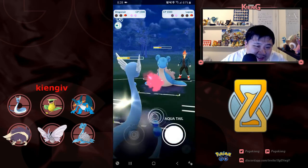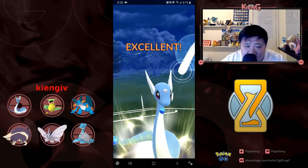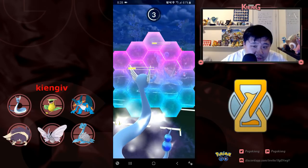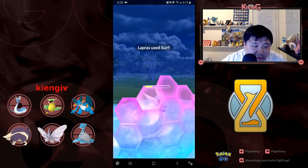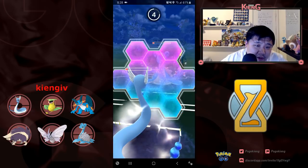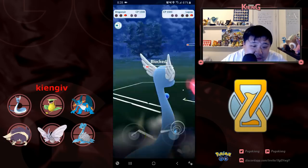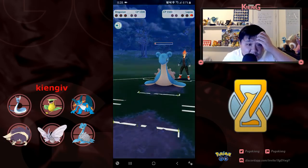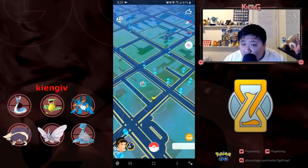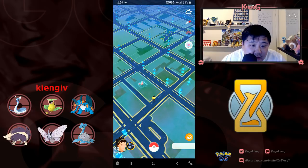I'm in a race and I go for the Aqua Tail — debatable move there. He goes for the Surf, which he definitely shouldn't go for. I thought for a second that because he did the second Surf, he definitely would have won. He ends up winning this match, but it ends up making it a little bit closer. I really should not have gone for that Aqua Tail. If I didn't go for the Aqua Tail and tried to go for the faint-down, maybe I would have been able to pull it off. But really well played, Nightwing.